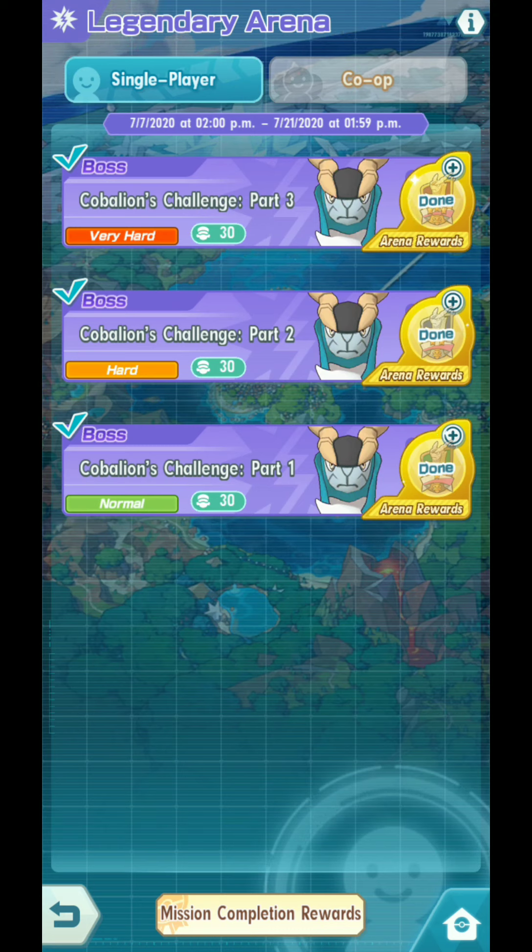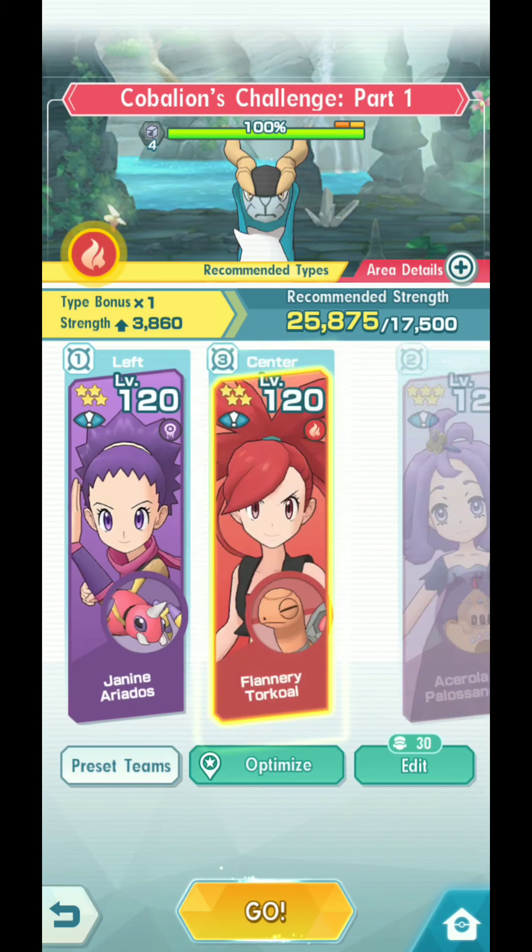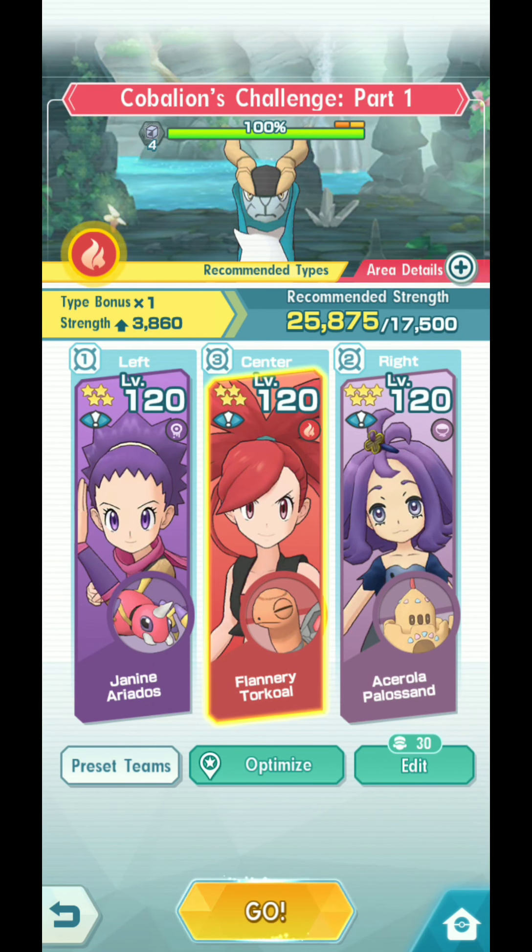I am going to give you a very, very friendly, free-to-play method of finishing this stage. You only need 3 characters. You need Flannery and Azerola. Janine could be someone else, though I put Janine because she's pretty helpful with lowering the opponent's stats at the same time.